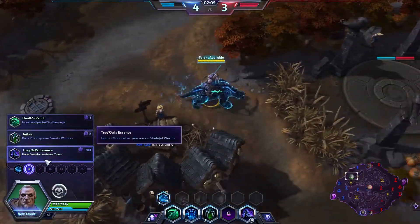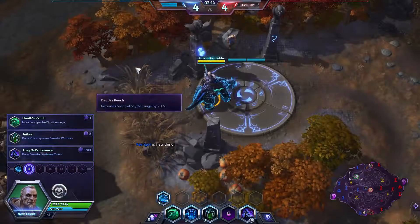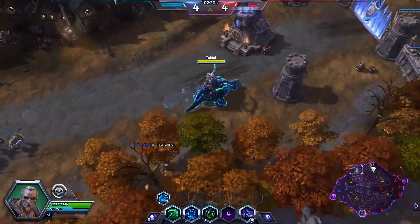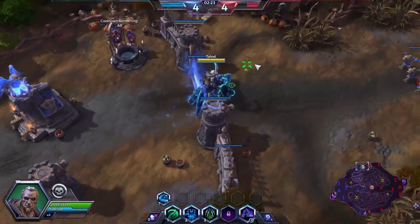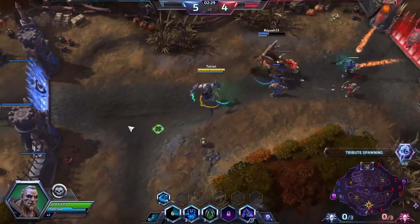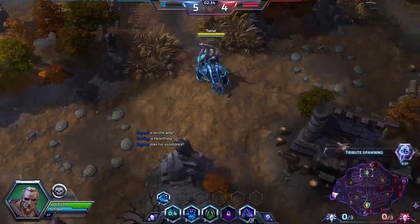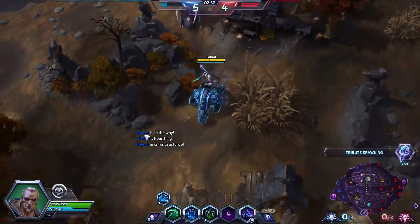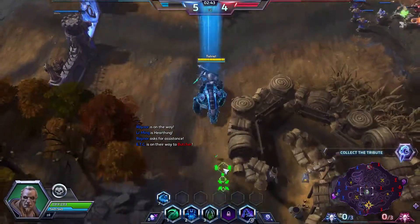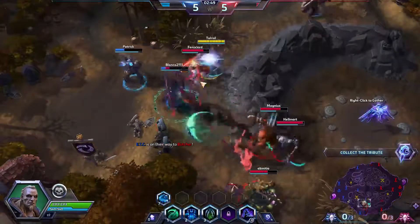I always feel like I don't have enough mana when playing him, but I don't know if taking mana regen is necessarily a good idea. What I'm going to do is go for the increased range of my Spectral Scythe. Since I'm going for a slowing build, I'll probably take Executioner later. The increased range is actually pretty significant — it really helps for getting kills, and you can angle it around like a cool reverse skill shot.